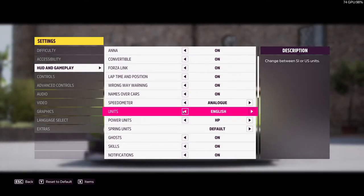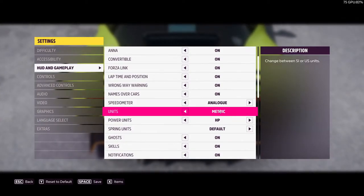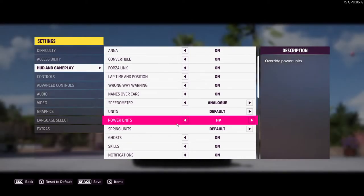Then you've got units — you've got English system, which is like a mixture between metric and imperial. You've got default, and then you've got metric. Default is basically just fully imperial, or standard as some people call it.